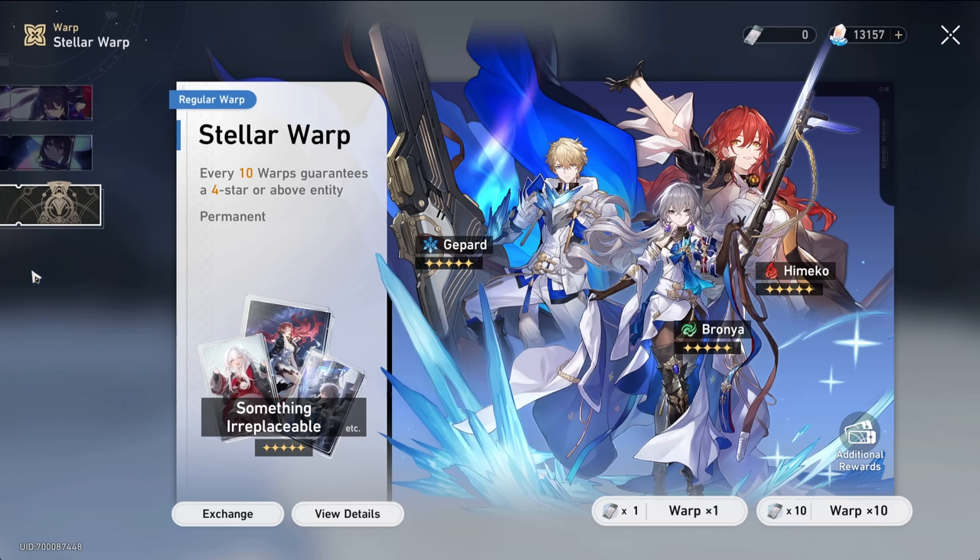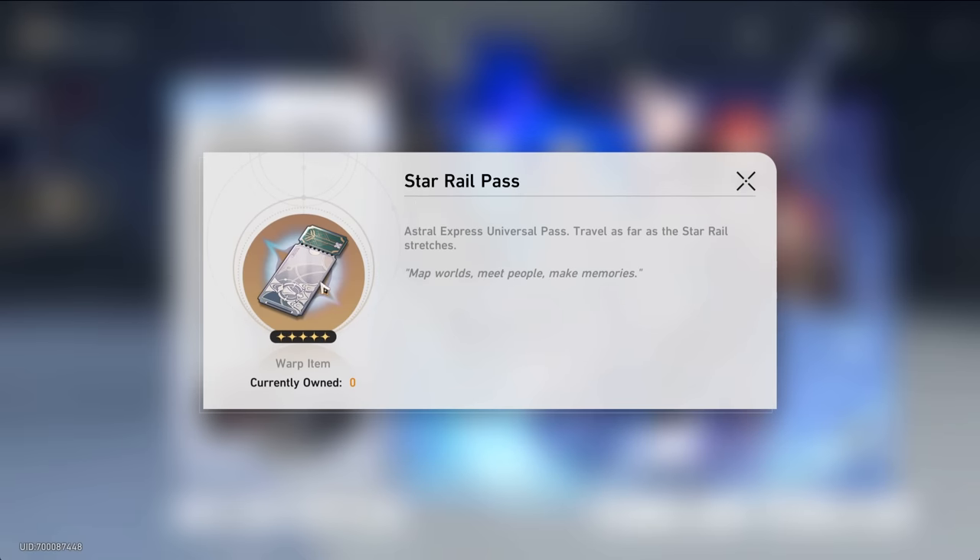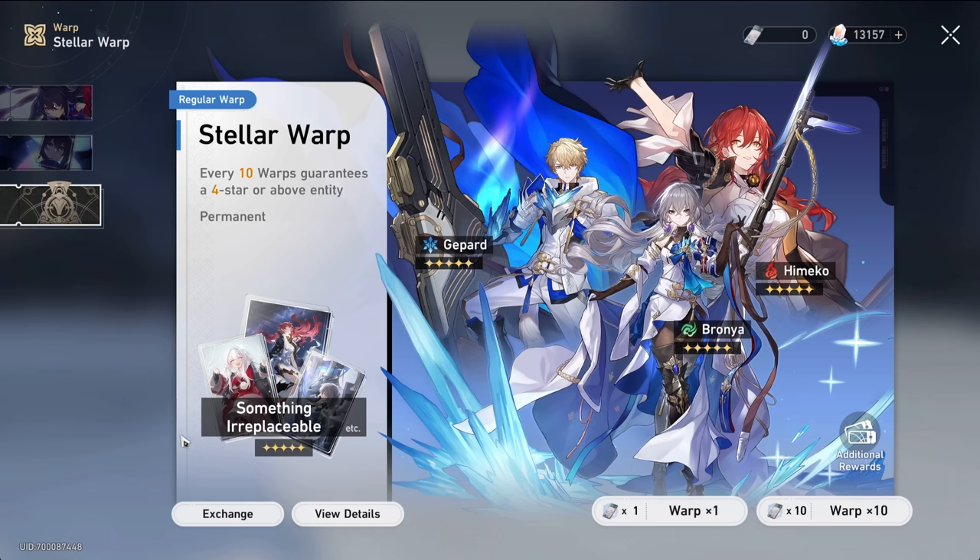The other thing is gacha. We have these 50 beginner warps you can do at the cost of 40 warps because it's 20% off — I would definitely recommend you do those. You're guaranteed a 5-star character. I wouldn't use Stellar Jade on it though. You get standard Star Rail passes just by going through quests and leveling up, so you'll get those 40 fast.